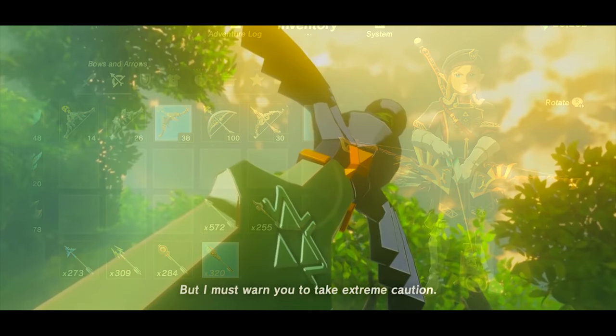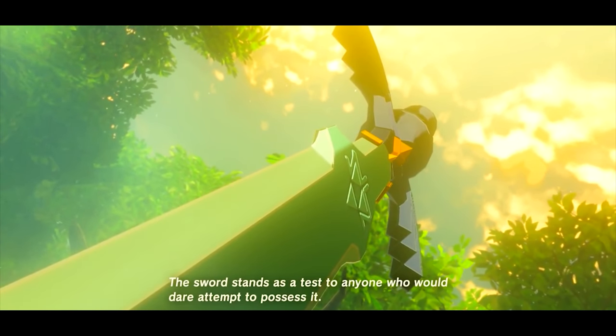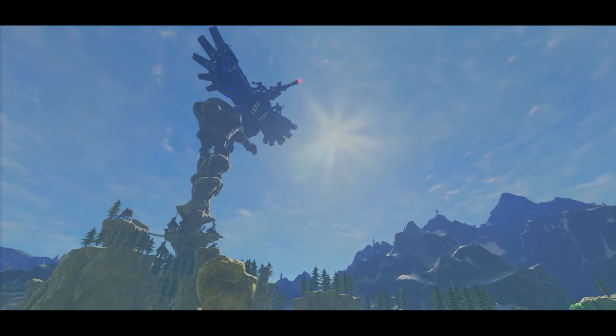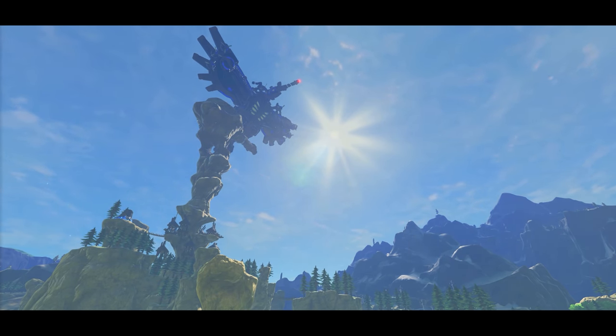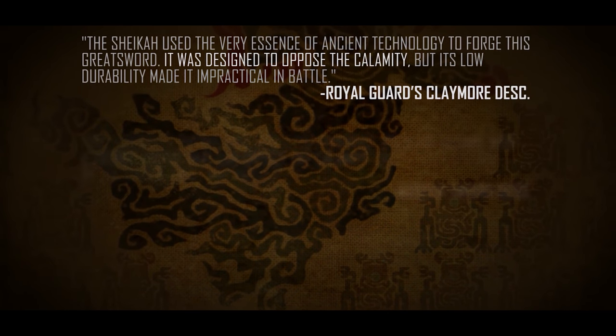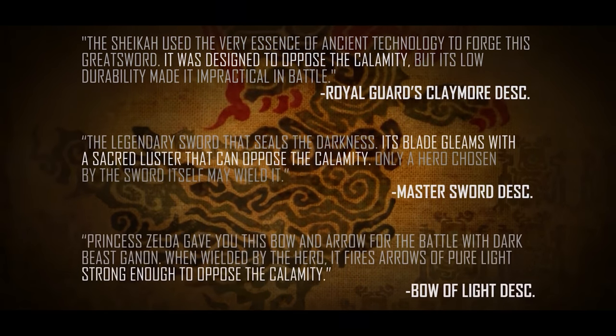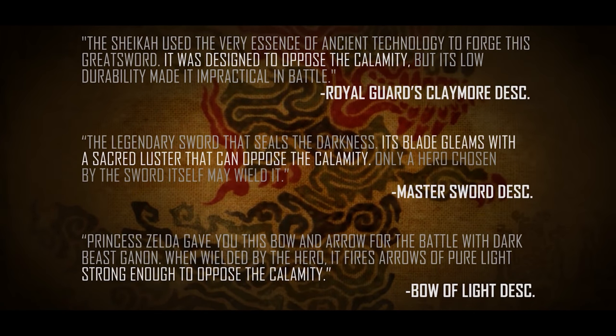Is the ancient energy from Breath of the Wild considered sacred, much like the sword that seals the darkness? It would give new meaning to the term Divine Beast, and it explains why the ancient technology responsible for the creation of the Ancient Arrows and other weapons was used to make a Master Sword replica. The same can be said for all the Royal Guard weapons — in fact, most of them are said to have been designed to oppose the Calamity, very similar to the purpose of the Master Sword.